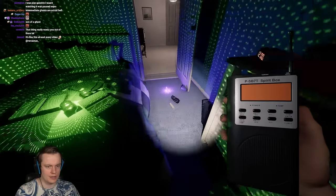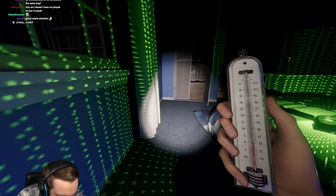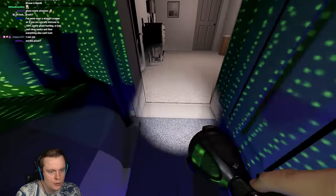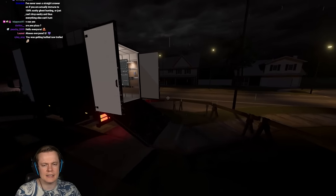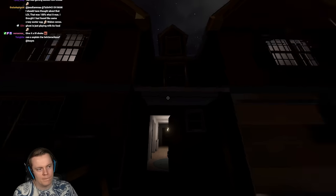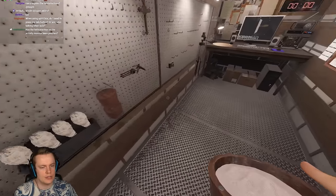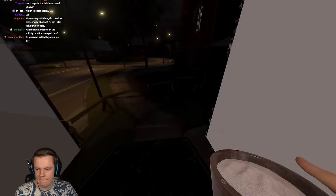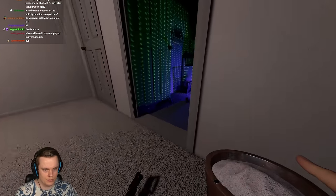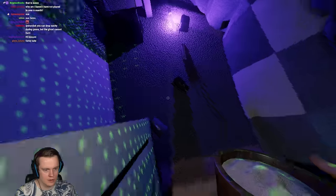I think it's the twins based on the activity we had before, which means it would be freezing. Just the fact that it touched the door all the way over in that room - that is either like wraith or twins type behavior. Let's take salt so we can rule out wraith. Otherwise it's probably the twins.